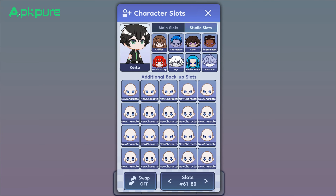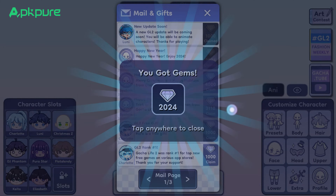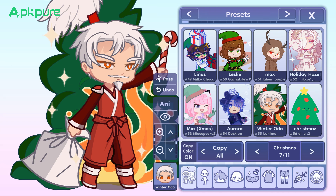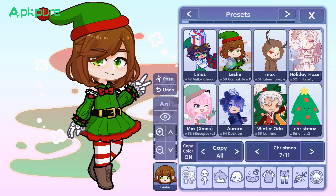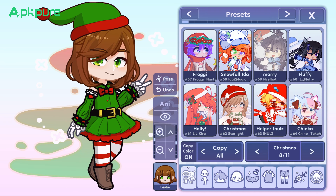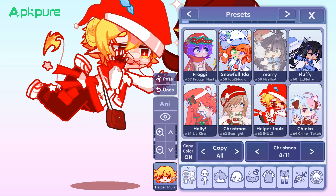Furthermore, this update adds 550 new Gacha units, giving you more choices and opportunities to obtain your favorite characters and props. Additionally, this update also fixes some known issues and bugs, improving the game's stability and smoothness.